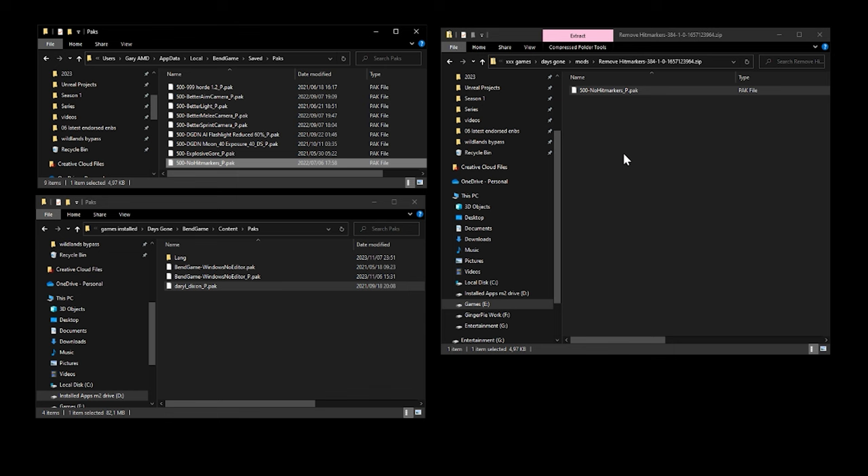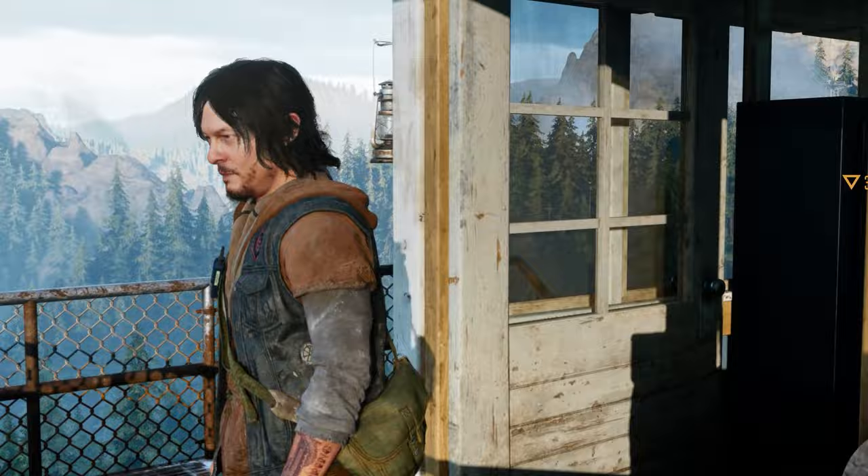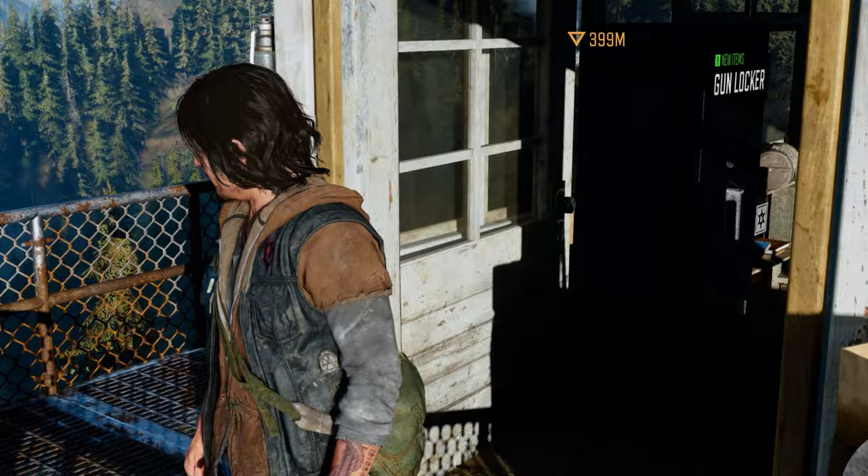Now that all mods from Nexus Mods are installed, run the game and make sure everything is fine. The game is running — I can see Darryl Dixon in there. So the next thing is to exit the game and let's put some ray tracing on this.